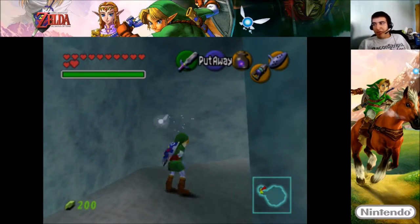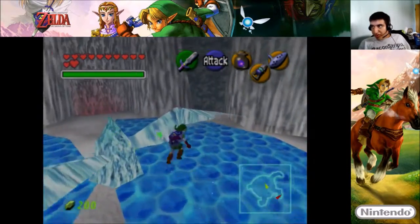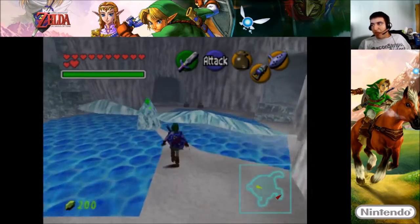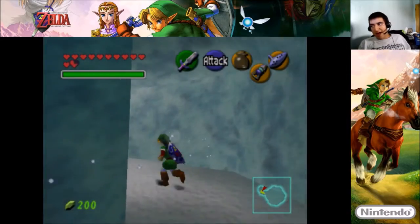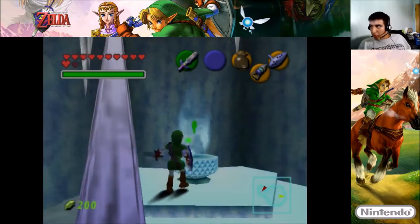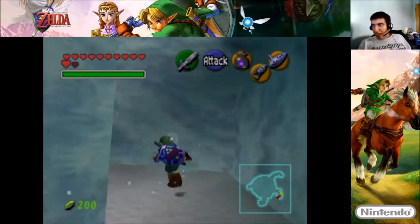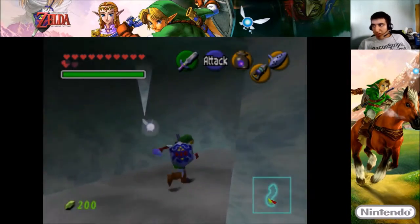Even if it seems boring or whatever, it will help you out later on. All right, so we just gotta watch out from those spinning ice blades, and then we just gotta use that blue fire on this wall, and I might as well restock another blue fire — okay, I got hit — just in case another one is important. We got ourselves another blue fire, so let's go back. That was pretty close.